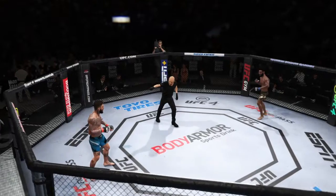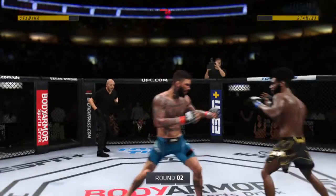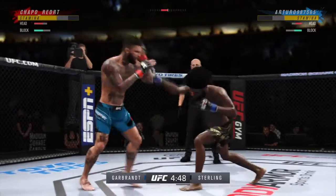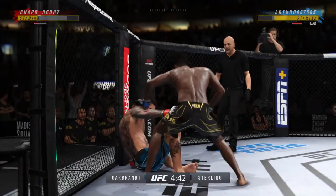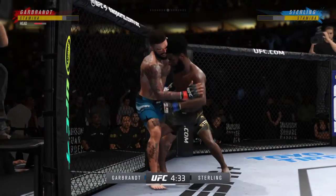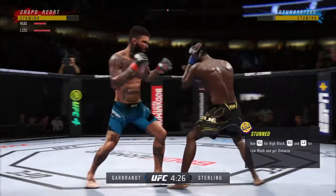Five minutes down. Let us get to round two — Cody Garbrandt versus Aljamain Sterling. Sterling gets caught with that punch; he's treading water now, got to find a way to move those feet. What a fantastic strike to throw at the exact right moment. He deserves this moment. Go finish this fight. Timing his shots nicely here.